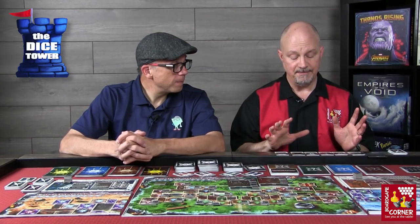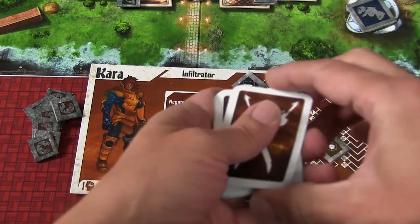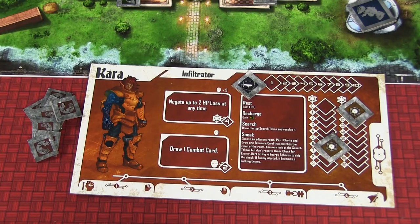Then there's the cleanup phase. Everybody who played combat cards shuffles them back into their combat deck. Then you start the combat round over by selecting weapons and drawing combat cards, and you keep doing that until all the monsters are dead.